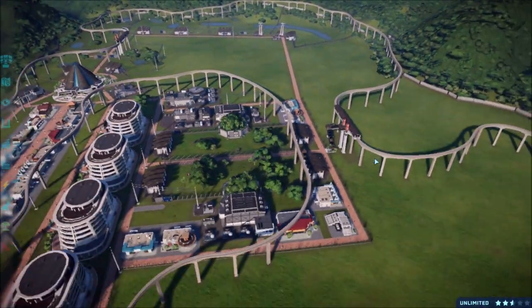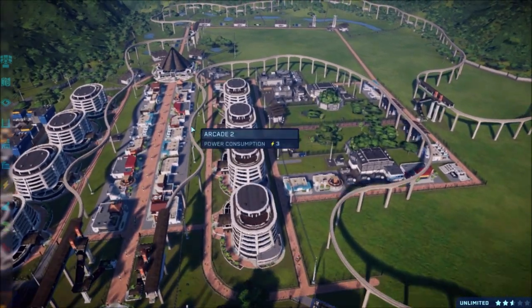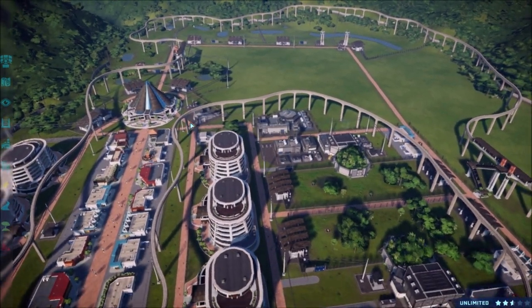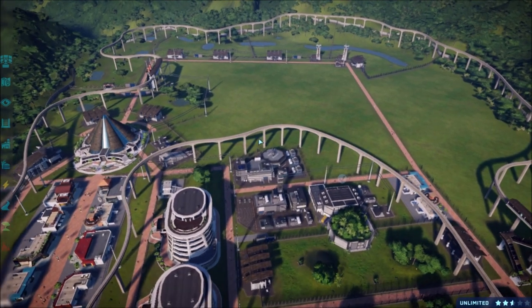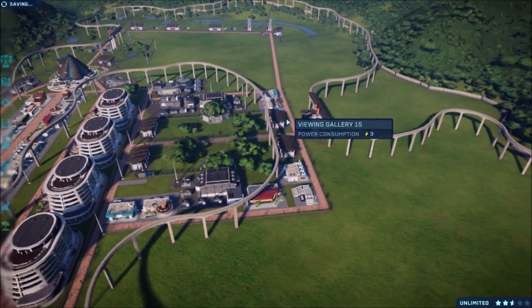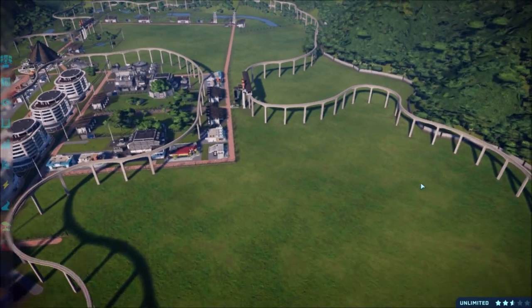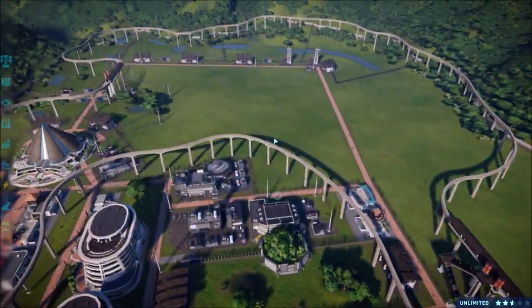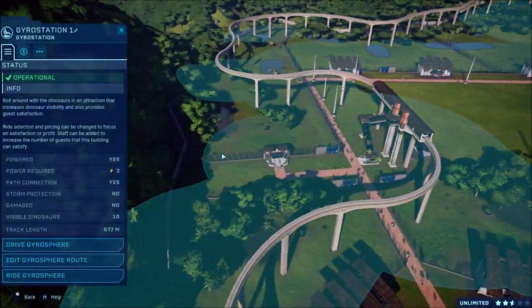I went ahead and put a monorail track all the way around. It doesn't look perfect but to get the connection here I had to feed it up through here, which was the plan. I think I was going to make it connect differently but forgot about this whole area. I may switch some stuff up. I want to have it come around here to view all the future carnivore areas. Let's go ahead and do our gyrosphere ride to end the episode.